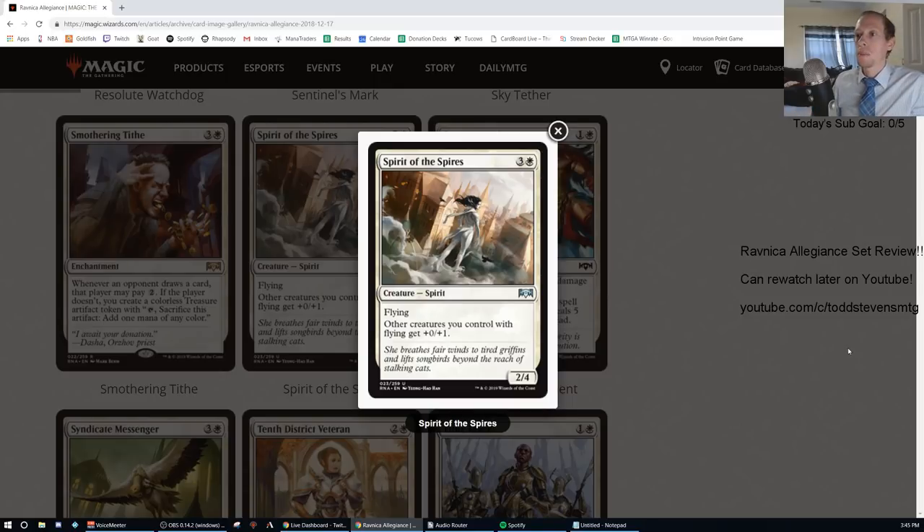Spirit of the Spires: three generic and one white, uncommon, 2/4 flying. Other creatures you control with flying get +0/+1. That's so many miles worse than Shalai, Voice of Plenty. F.